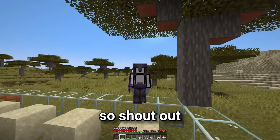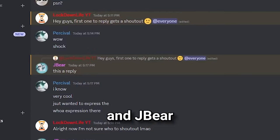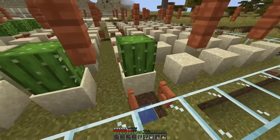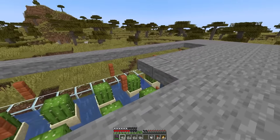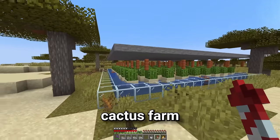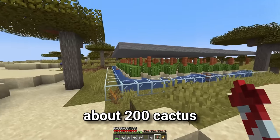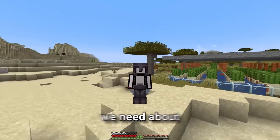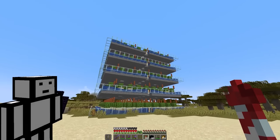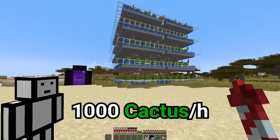We failed. All right, so shout out to Percival and Jaber. Now let's finish this farm. So this is one layer of the cactus farm and it produces about 200 cactus per hour. But I'm thinking we need about a thousand. And just like that, we have a thousand cactus per hour cactus farm.